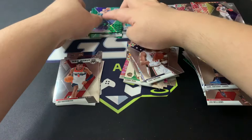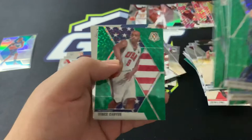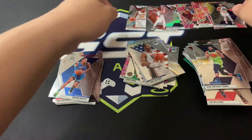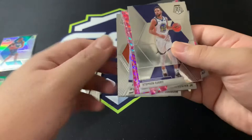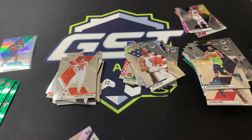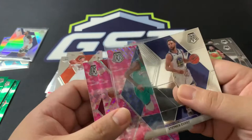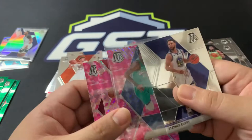Let me show you all the hits from tonight. We've got Chris Stapps green, Shai Gilgeous-Alexander green, Eric Paschal green, Isaiah Roby green, Vince Carter green, Darius Bazley base, NBA debut Cam Reddish, Cam Johnson, silver Jarrett Culver, Kevin Porter Jr., Paul George pink — and our big hit for tonight, the pink Ja Morant! We did it, boys and girls!